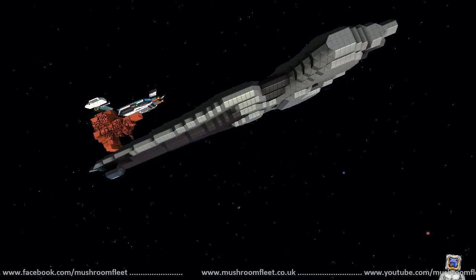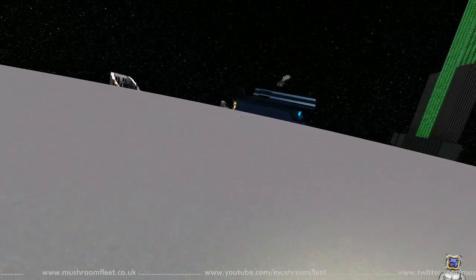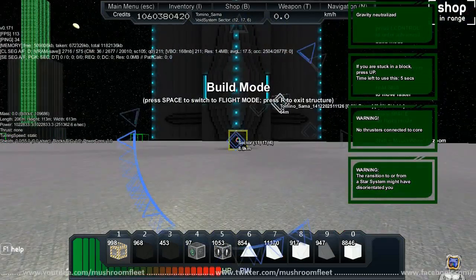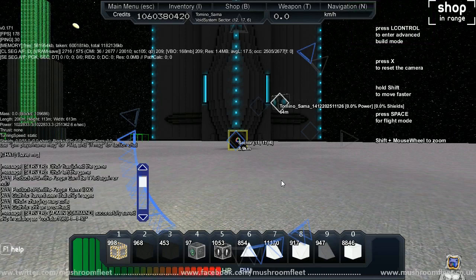Jump to the next one. I believe it's the circular structure in the middle. Jumping out. Build block. In we go. Save — Mr. Pwnage XD 14, and it was in dash-12-dash-17-dash-6.